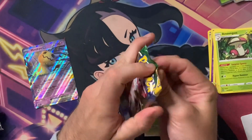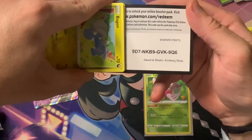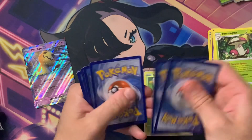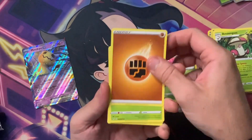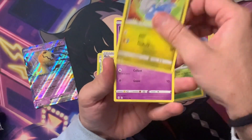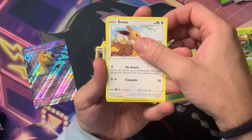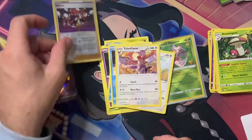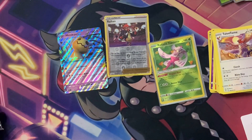Alright, what are we thinking here guys — is this the one? Is this our pack, the one we've been waiting for? Here's your code, type it in quick. Four to the front, call in Darkness — it's a Fighting energy, okay, we got a fight on our hands. Skip Bloom, Raihan, Bewear, Wobbuffet, Temple, Raihan reverse, and Channel Flame. But Raihan's good — it's playable, it's good. We got one more box to rip into, it ain't over yet.